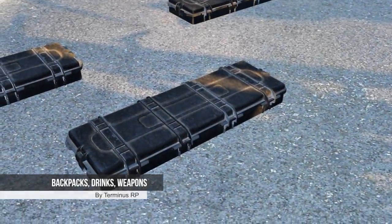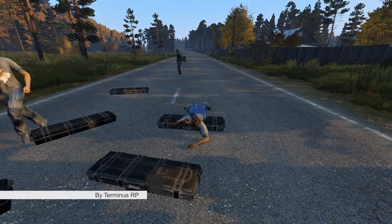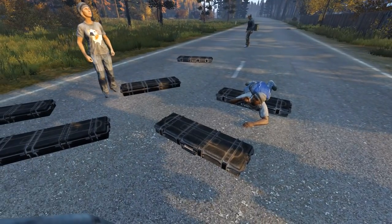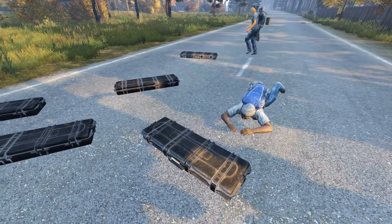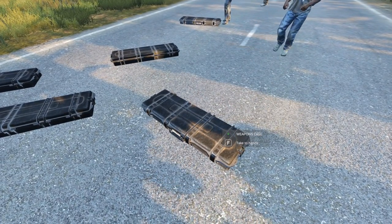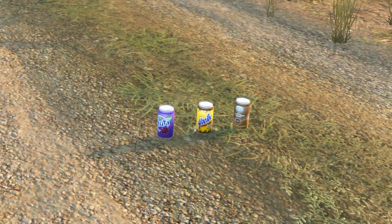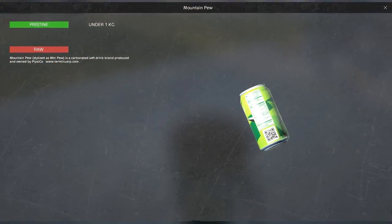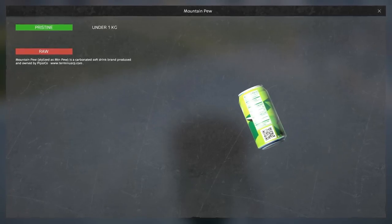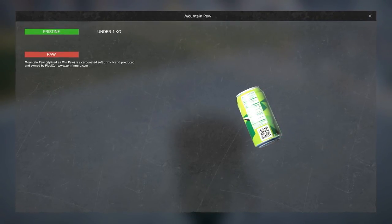Next up we're taking a look at what the team over at Terminus RP have been working on, and this stuff really got me excited for the future of DayZ and the potential for variety on servers. The team have been busy creating a load of original textures and colors for most of the backpacks in game currently, as well as for drinks and a weapon case. Some of these drinks are very entertaining as they're a twist on real life drinks. Also, on the back of the cans there is a QR code which when scanned with your mobile phone takes you to the Terminus RP website — a really neat addition.